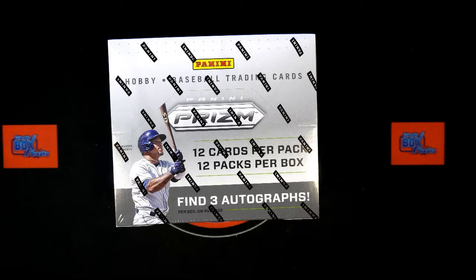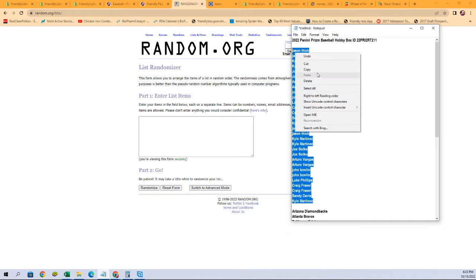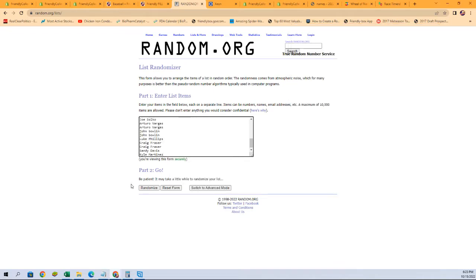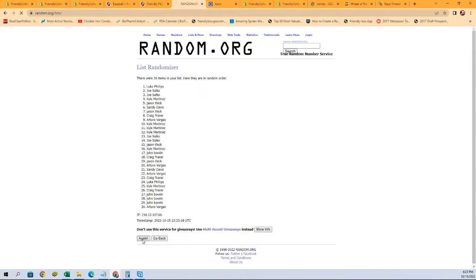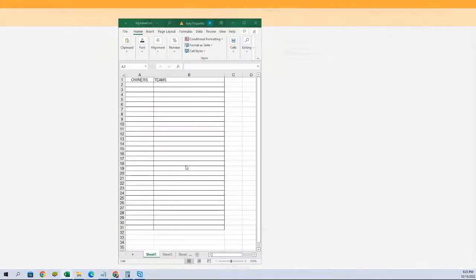Time for some Prism! This is 2022 Panini Prism Baseball Hobby Box 211, a random team break. We need to randomize our teams and owner names each seven times through random.org, then pair them up on the spreadsheet. Let's start with our owner names — I'll copy and paste them in, seven times: one, two, three, four, five, six, and seven.